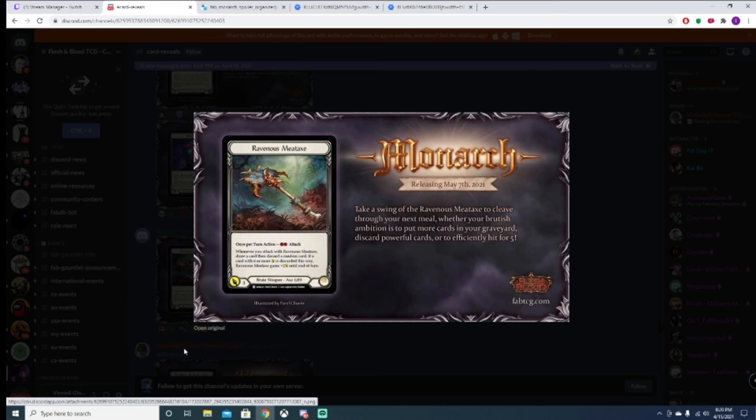Ravenous Meat Axe — a regular Brute weapon, not Shadow Brute. Note that. When you attack with Ravenous Meat Axe, draw a card, then discard a card at random. If a card with six or more attack is discarded this way, this gets plus two until end of turn.